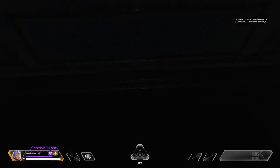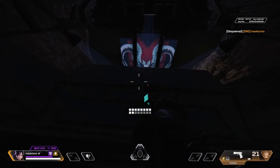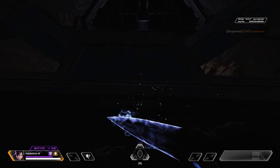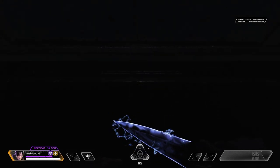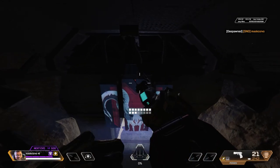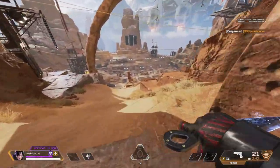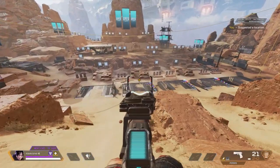Once you've done that, look down and change your legend. It didn't work the first time, but let me do it one more time. Once you do it, there should be a clicking mechanical sound. There we go — it works! Let me change back to my main. You can see the bots are moving now.